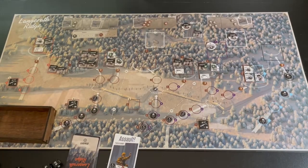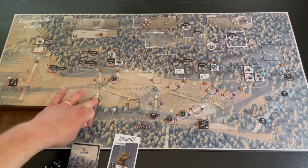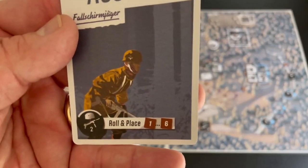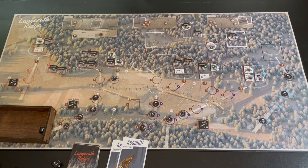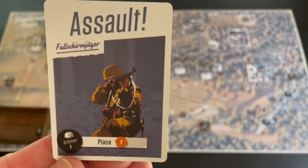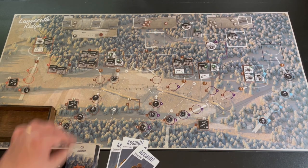Next three assault cards: a leader is placed on track number two - this is getting bad. A submachine gunner rolls track number three, better than the alternative, and that fence token is now removed. Then a rifleman on the one hexagon track - that's fine. We survived that round. Getting action tokens back, but I need to do some work on that left flank and I'm not really sure how - I don't have any guys there.